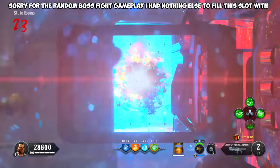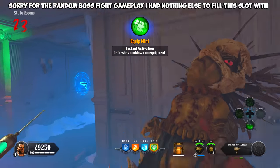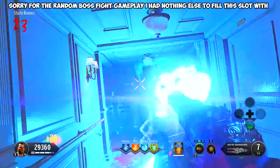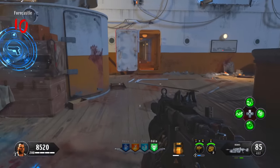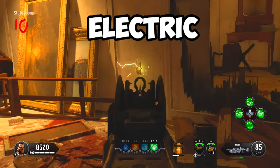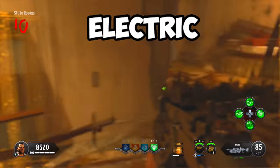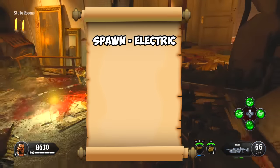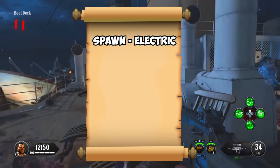The next step involves finding output locations — essentially plug sockets — around the map. There are six possible spawns but only four will be active. Starting from spawn, go through the bottom doors into the staterooms and check the wall for a socket. In my game it shows the poison element — write down 'spawn' and 'poison' on a new piece of paper. If there's no element active there, move on to the next location.